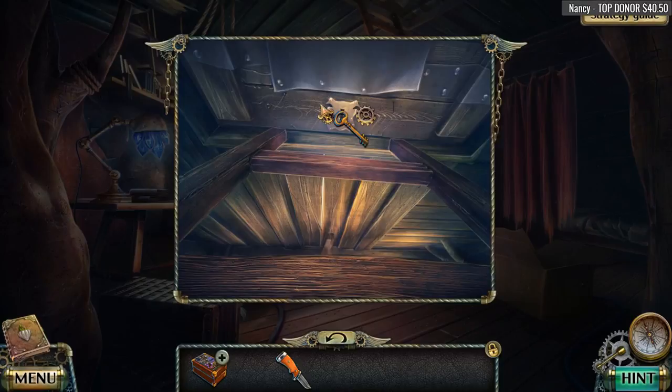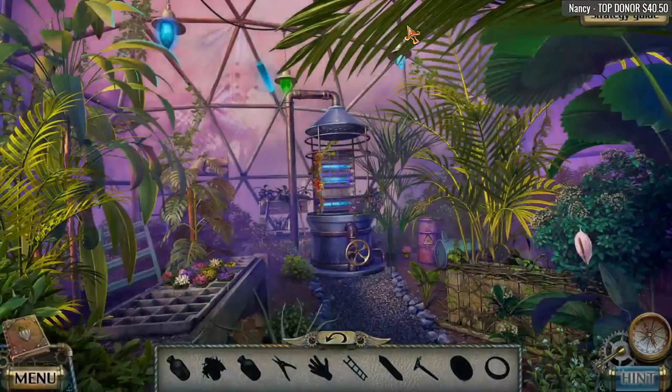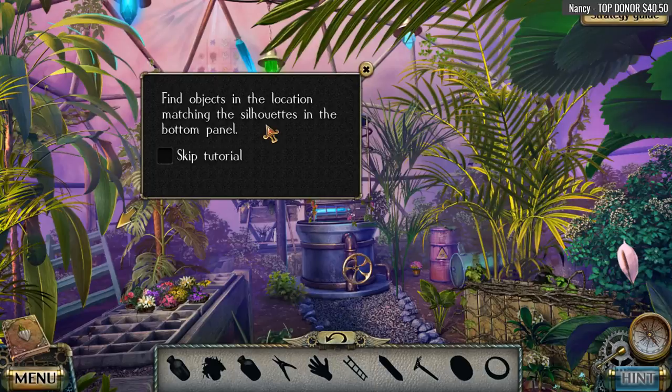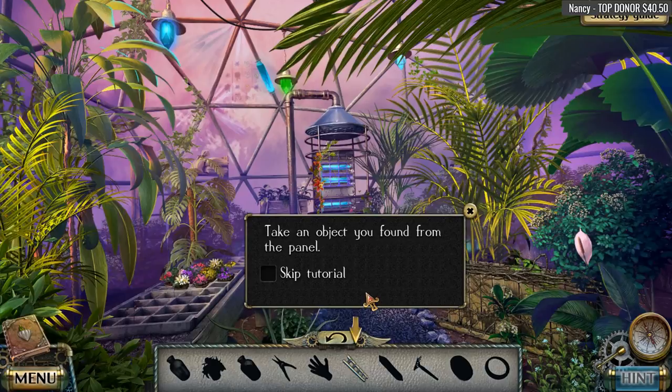Oh, glitter! This device is a growth accelerator. Here we can grow the fruit of a carnivorous flower, which we need for our antidote. We just need to find a seed — we are going to go seed hunting. Find the items in the silhouettes.